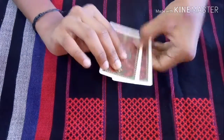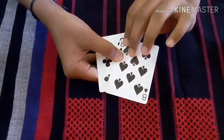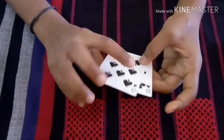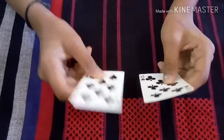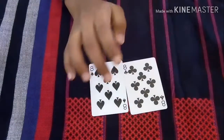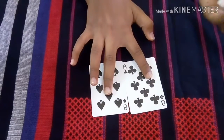You can't believe me. But that did not happen. And magically, the two cards change into another two cards. Wow, this is so good! The king of diamonds and the king of hearts — two red cards — change into two black cards.